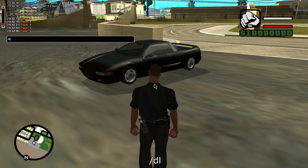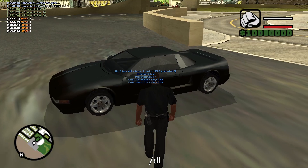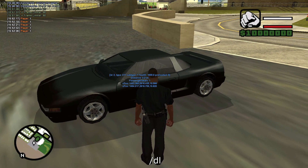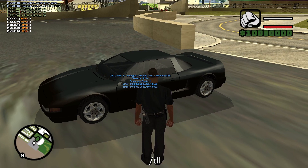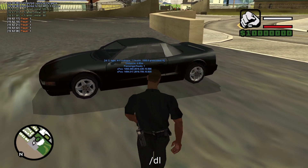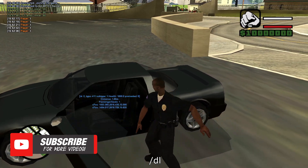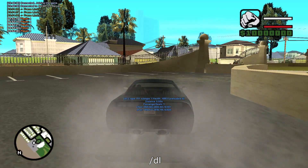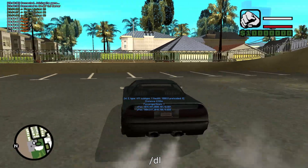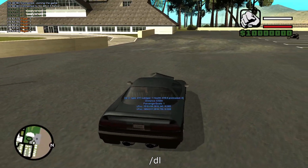The next command is called DL. This shows statistics on each vehicle. As you can see, it shows you the ID and the type — the type is actually the vehicle ID, so if you wanted to spawn this vehicle in a command, you'd use vehicle ID 411. It also shows health, distance, and how many passenger seats there are. I'll jump in here to show you — health is 1000 units, and once it gets to 250 units, your vehicle will start to catch fire. The health updates in real time, along with position and other stats.